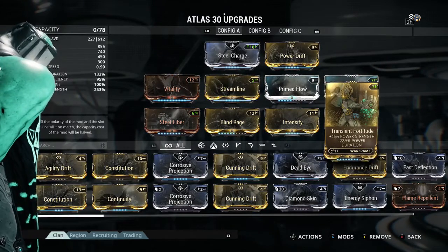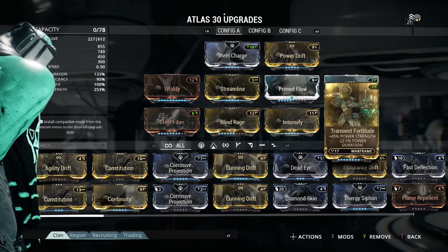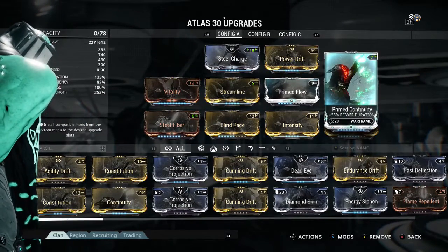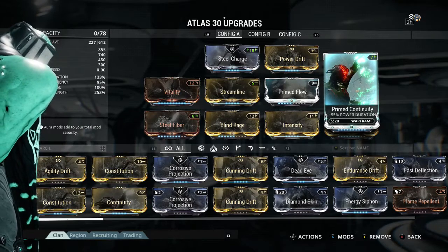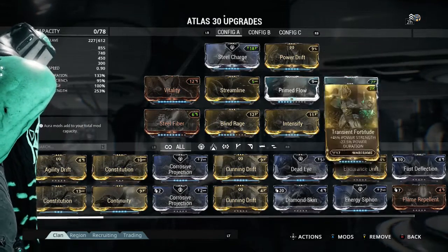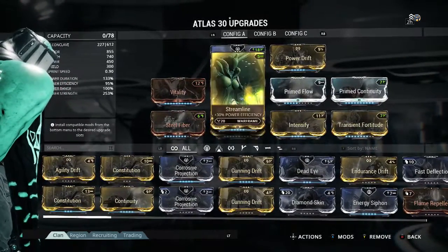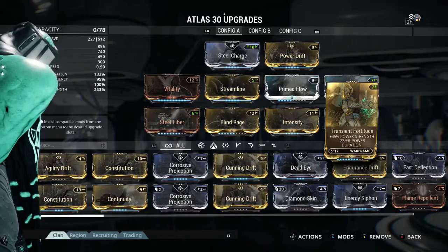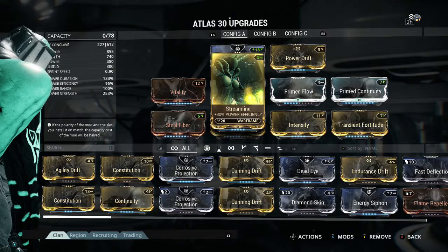Power strength again with 45% and minus 22% with power duration. 55% power duration with your Prime Continuity, which is great because I have managed to max that one out. Just be aware, guys, that your duration is used for your Rumblers — on how long they've been staying in the match. Mine last about 40 seconds.